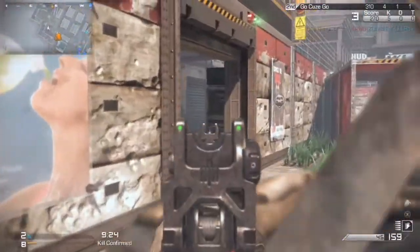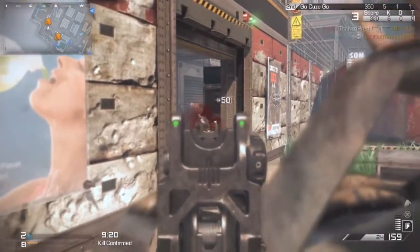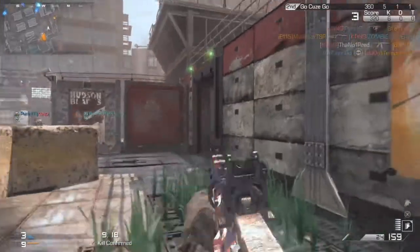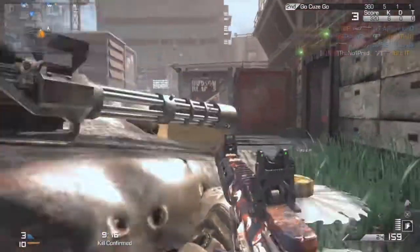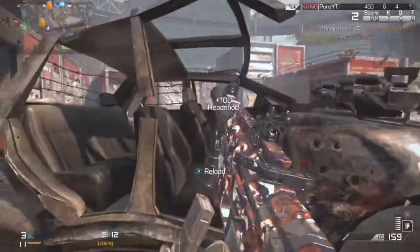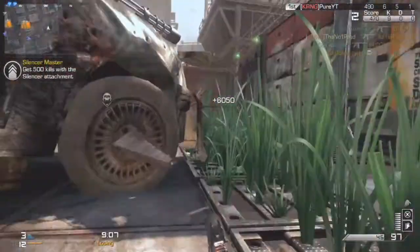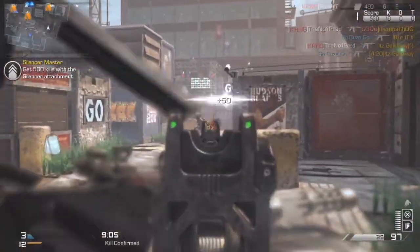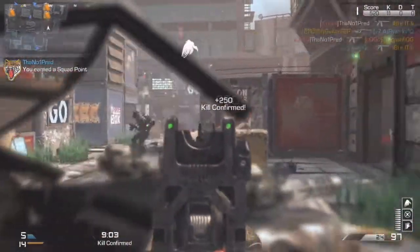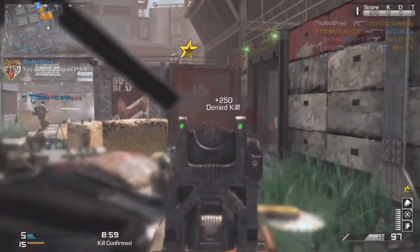A little bit about the gameplay: I was playing Kill Confirmed in a three-man party with Zombie Killer Pure and some other kid. Thanks to Zombie Killer for helping me out — he was trying to hold the spawn behind me. The spawns are really, really weird on this map; they were literally spawning behind me, coming out the doors right next to me.